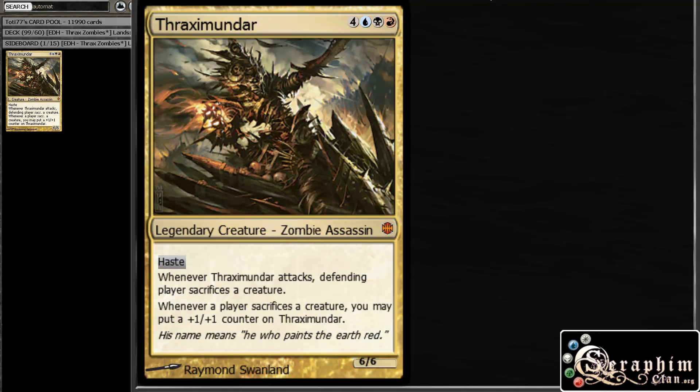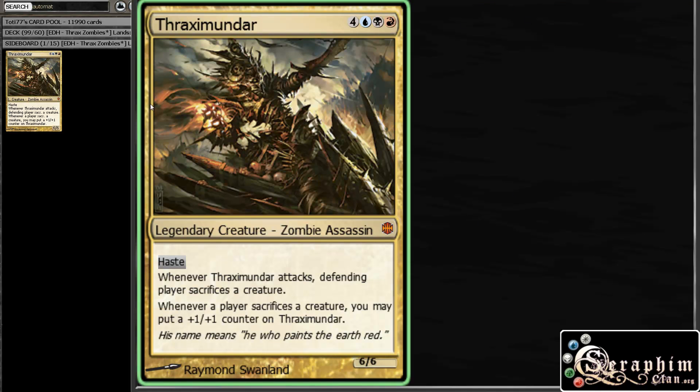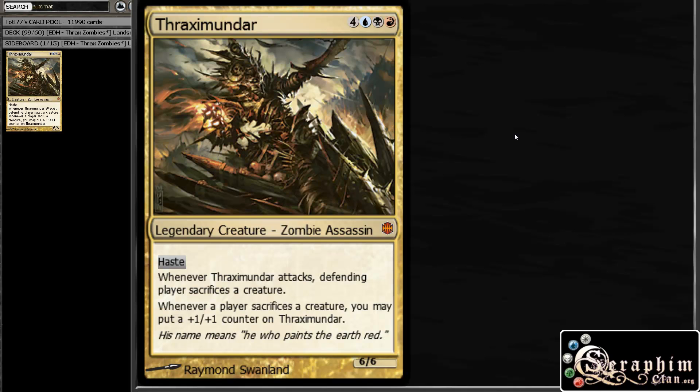This is going to be a zombie tribal deck. Just a bit of background on why I chose this commander. The two colors for zombies are black, obviously, and then more recently blue, with Innistrad and all the lords and blue zombies. So blue and black are going to be our two zombie colors, mostly.